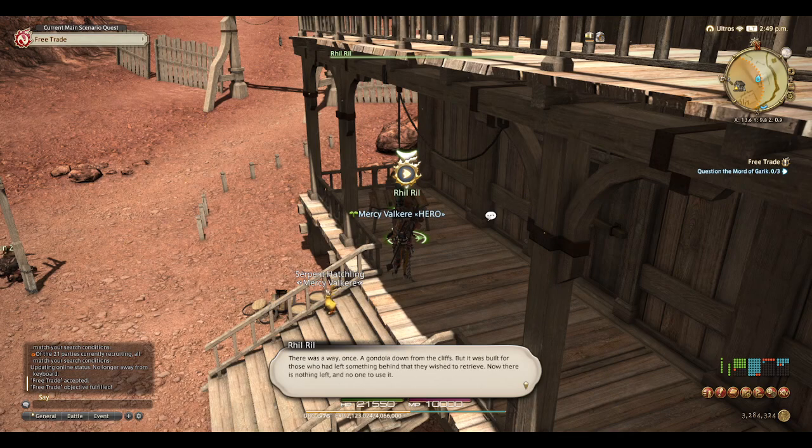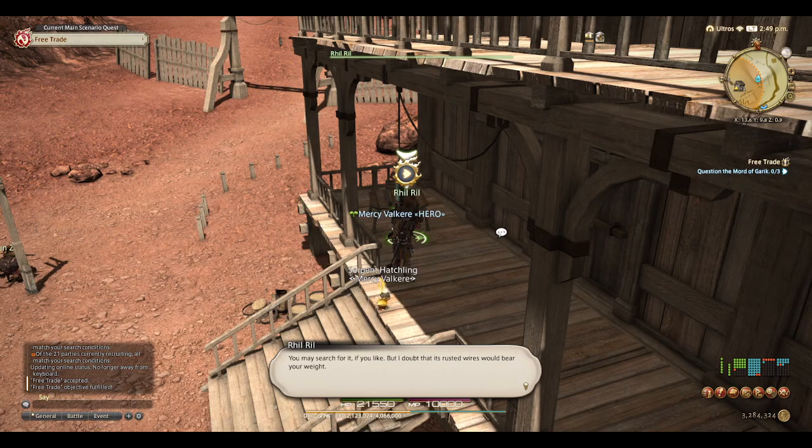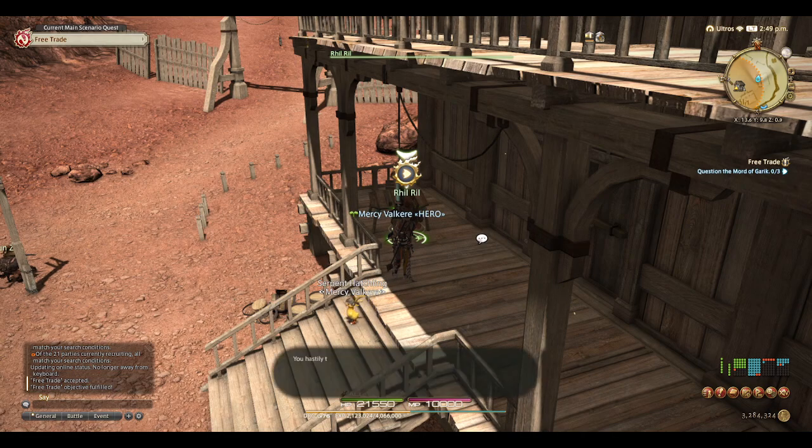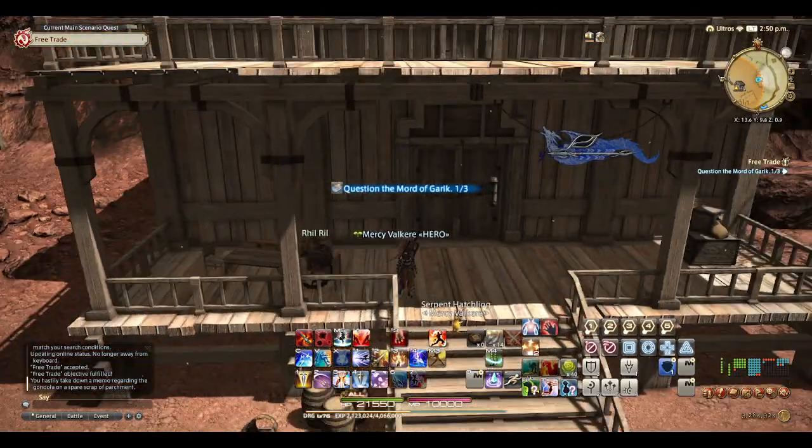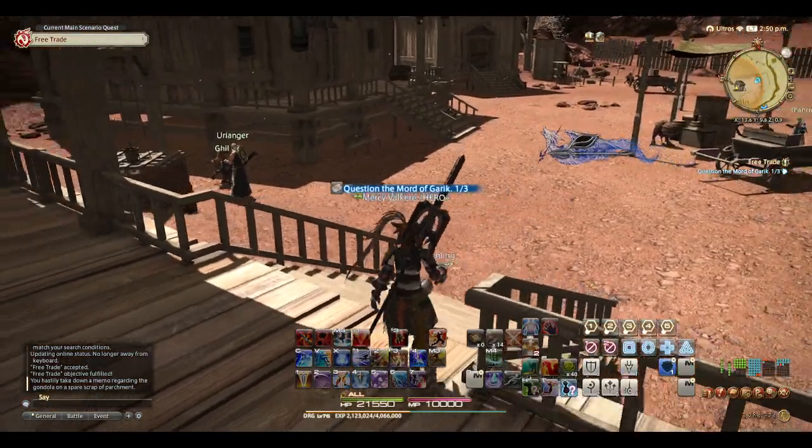"You wish to go to Nabatharang? Hmm. There was a way, once. A gondola down from the cliffs. But it was built for those who had left something behind that they wished to retrieve. Now, there is nothing left and no one to use it. You may search for it, if you like. But I doubt that its rusted wires would bear your weight." You hastily take down a memo regarding the gondola on a spare scrap of parchment. Okay, that little tidbit was useless. But okay.